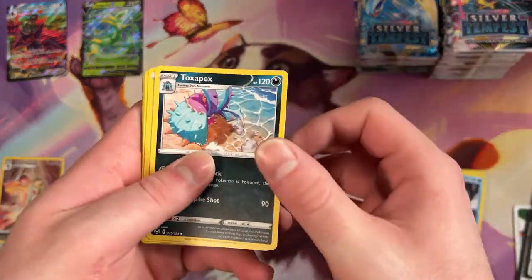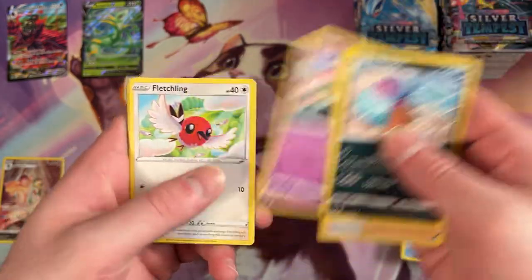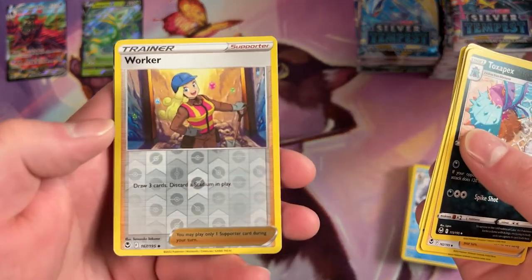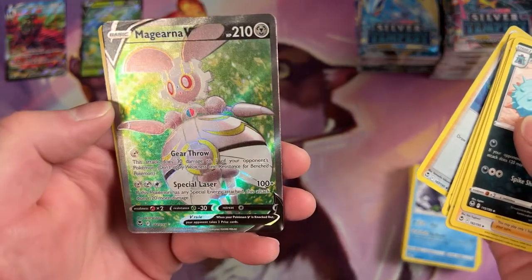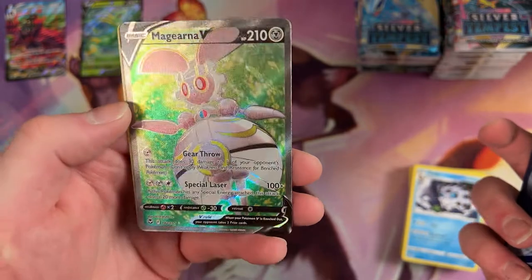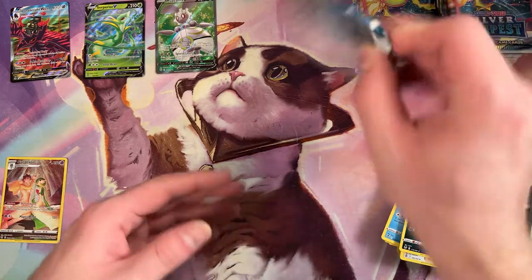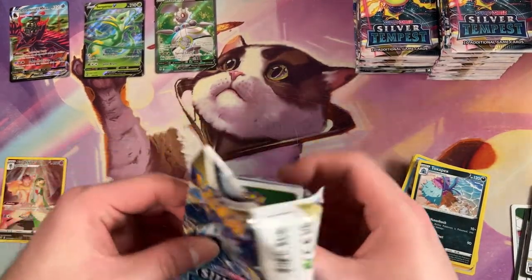Toxapex is an uncommon. Drakloak. Dratini. Klink. Stunfisk. Reverse Worker. That's pretty good. And a Full Art Magearna V. Wow. Only bangers forever, I guess. We're getting all the steel types too — let's see if we open the full steel deck.